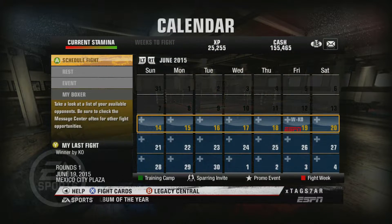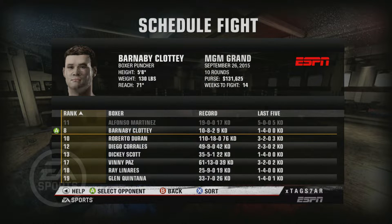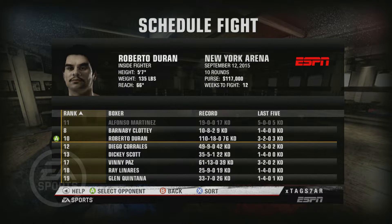Alfonso Martinez — 19 wins, 17 knockouts, and another big knockout on the biggest of stages. Okay, so who is next? We got Barnaby Colotti and Roberto Duran. You guys know Roberto Duran is one of my favourite boxers of all time, and that is gonna be the fight for the next video. For today's video guys I'm gonna end it here — thank you so much for watching. If you enjoyed today's video, smash that like button, comment and subscribe, and I will see you for more Fight Night Champion next time when we take on the Hands of Stone. Take it easy guys, have an amazing day!